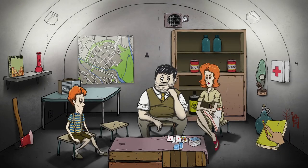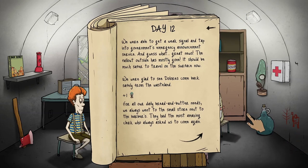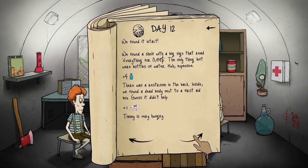Yay, Dolores is back! She's not sick. She got a bunch of water — looks like holy crap — and a med kit. Oh Dolores, I love you! God, that's why I married you. Now we can get pancake. Day twelve: we were able to get a weak signal and tap into the government's emergency announcement service — great news, the fallout outside has mostly gone. It should be much safer to travel the surface now. So I don't have to take the gas mask. We found the small store next to the barbers intact. There was a shelf with a big sign reading everything for zero point ninety-nine dollars — only water bottles. We got four waters.